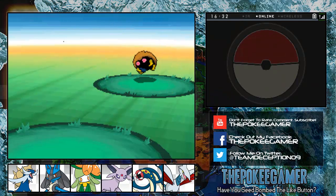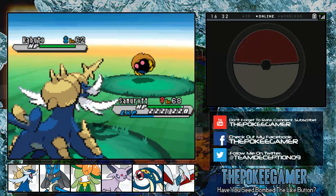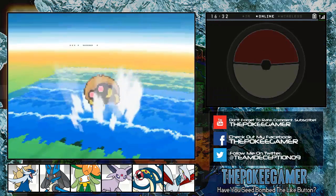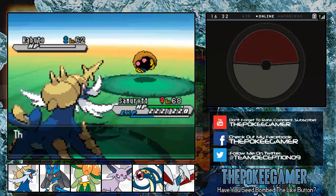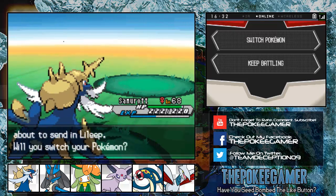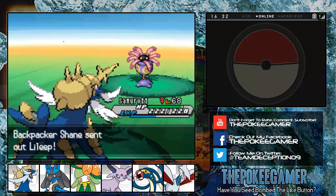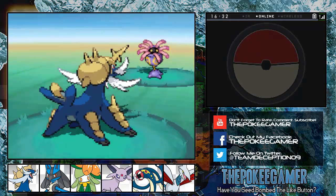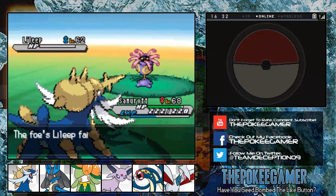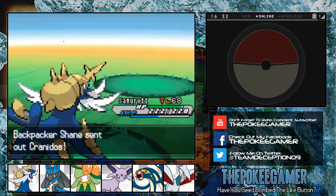So we're just going to be battling a bunch of trainers today. Apparently this route has a lot of trainers that have fossil Pokemon, even though they don't look like any of the fossil people from prior games. I don't even think there's a fossil trainer class in this game — it's never really relevant until now, which is weird. Serebii says if you haven't signed up for the newsletter, you kind of want to do that, because if you don't you're kind of screwed.